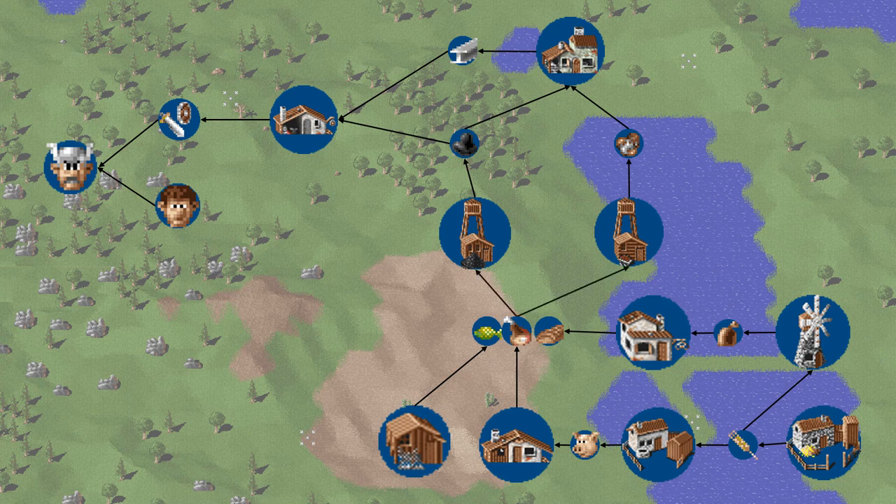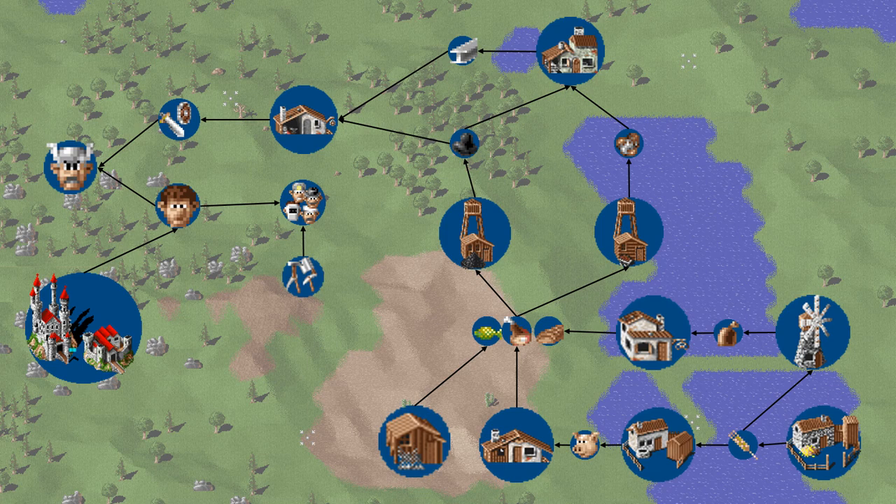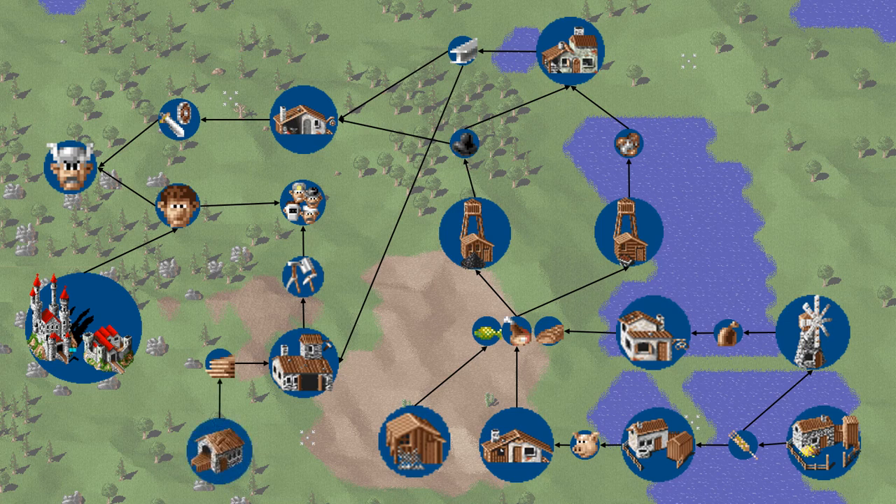Settlers are born at either castles or storehouses. But this isn't even the end of the chain, as none of those buildings will operate unless there's a worker inside. Workers are created when we get a spare settler and have the right tool for the job. Those tools are created at toolsmiths who use pig iron and wood. And when all that is in place, we will have the workers required to operate the buildings, which can then produce the goods that will eventually work their way all the way up the chain to produce a knight.